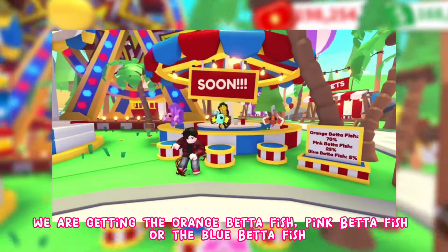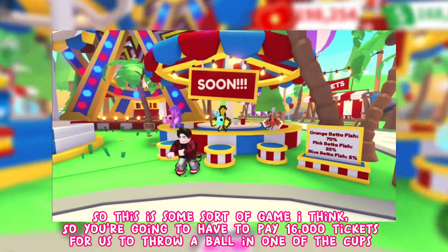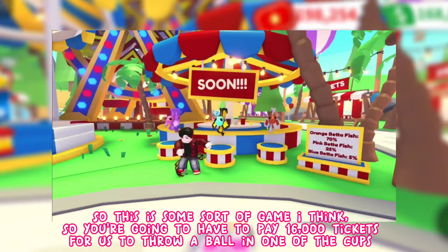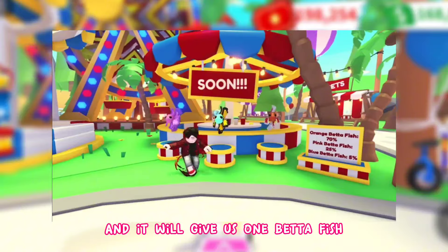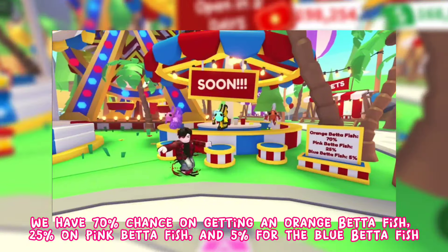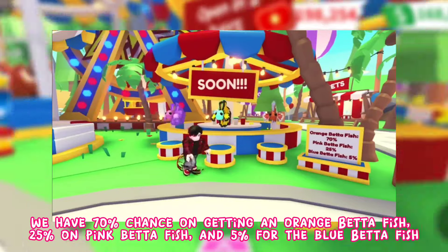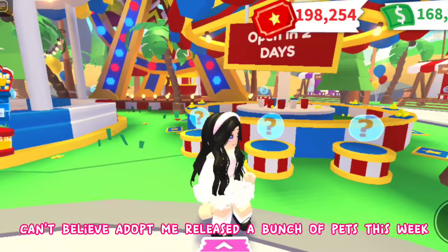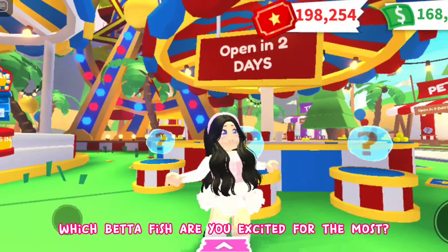That's not all coming this week — we'll also be getting three new Betta Fishes: orange, pink, and blue. It's a mini-game where you pay 16,000 tickets to throw a ball into one of the cups, and it gives you one Betta Fish. There's a 70% chance of getting the orange Betta Fish, 25% for pink, and 5% for the blue one.